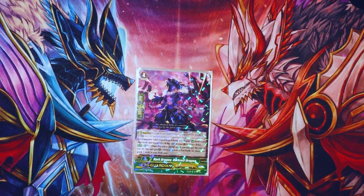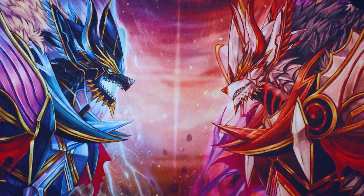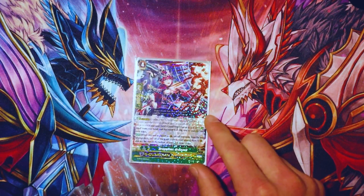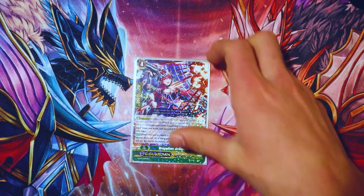I run one Dark Veil Dragon. Its skill is soulblast one when it's placed — this unit gets 5K shield for every two grade ones in your drop zone. Because you're going to have so many grade ones in drop, this can hit upwards of 30K shield, maybe even more depending on when you use it. Very good for those big numbered attacks. Then I run one Drag Wiser Brona — when it's placed on guardian circle, reveal the top five cards of your deck, call all of the grade one cards from among them to the guardian circle, and put the rest on the bottom of your deck. Deck thinning, getting your grade ones out — just a great card for fueling ritual.